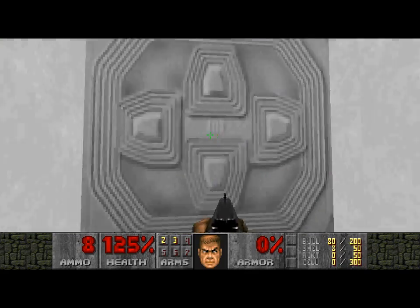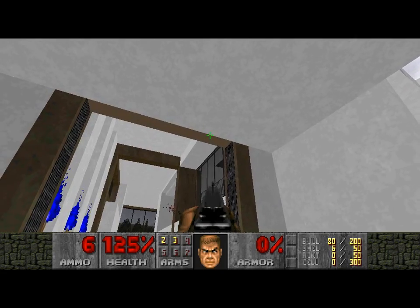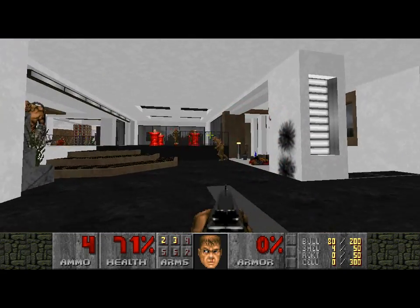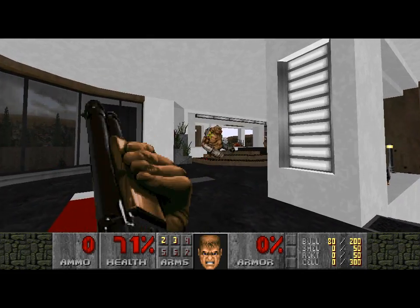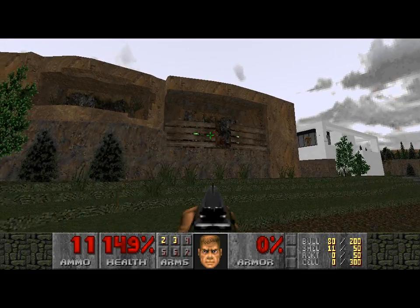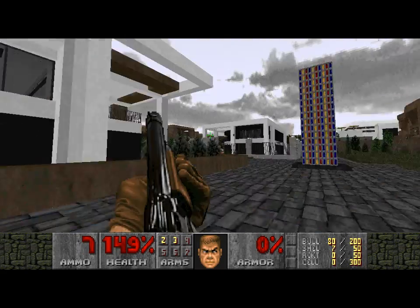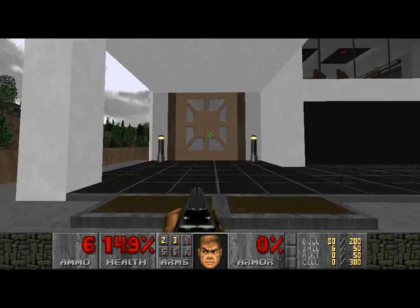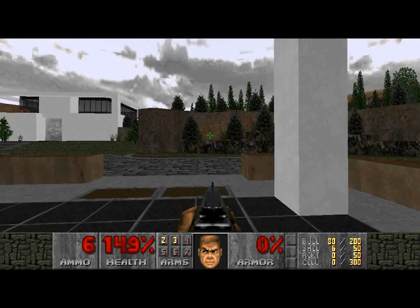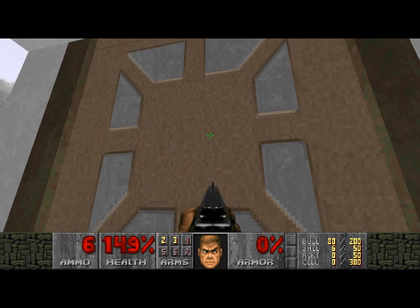So in general, it's an architecture-inspired and architecture-based modification. Take a look at this texture — it was created by using a stock Doom 2 texture. There's a door texture in Doom which uses exactly the same colors and shapes, and I think it was made from that one. And it's beautiful.